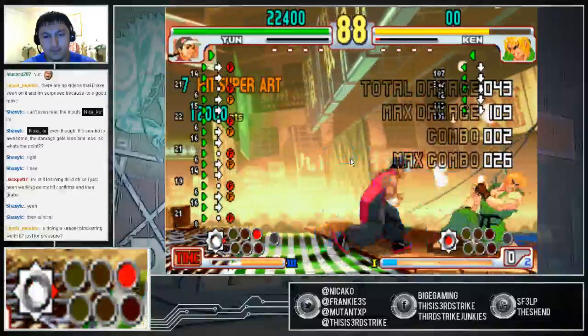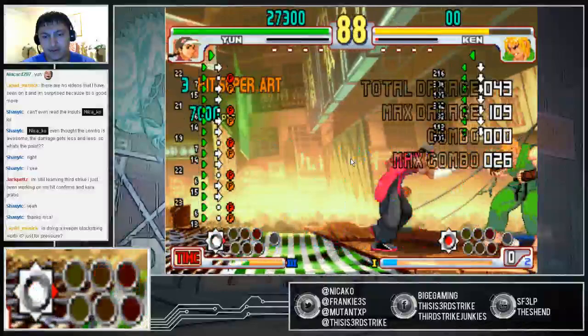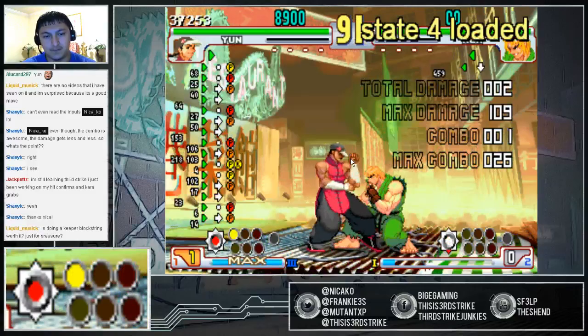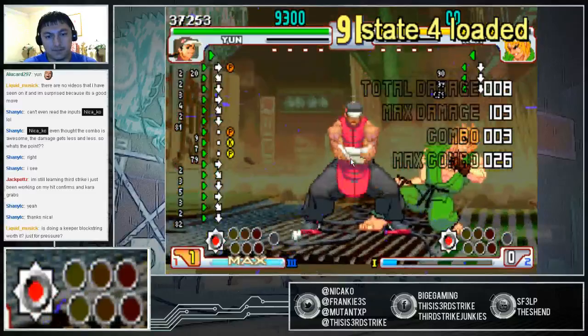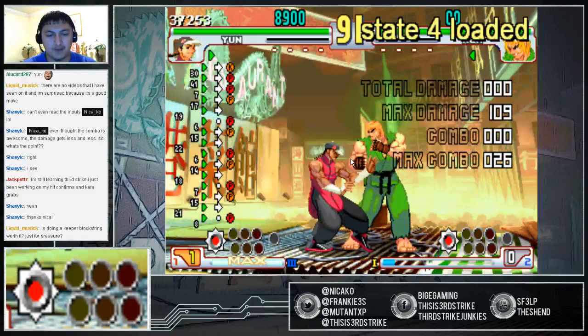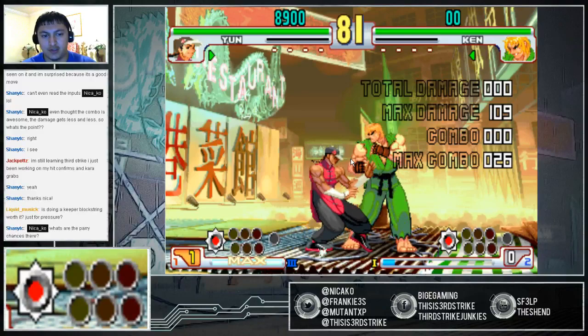With the high punch loop, same concept: low strong, standing fierce, then strong, fierce, strong, fierce, strong, fierce. Hold forward, strong, fierce — hold forward, neutral, fierce; hold forward, neutral, fierce. And then continue the combo afterwards. The high punch loop is used for a carryover, while the Keeper Gen you can use for a reset or any other type of variation, as long as you can maximize the meter from it.